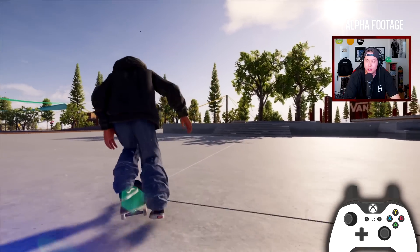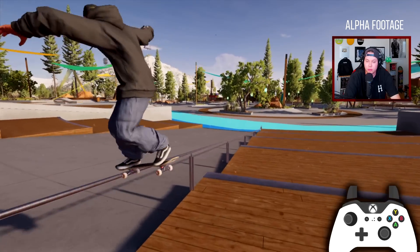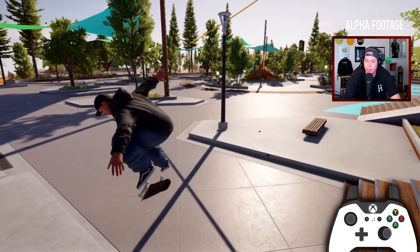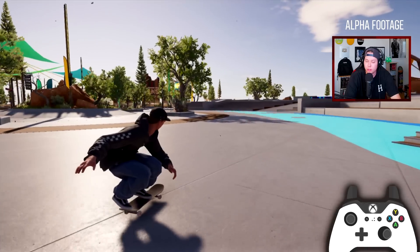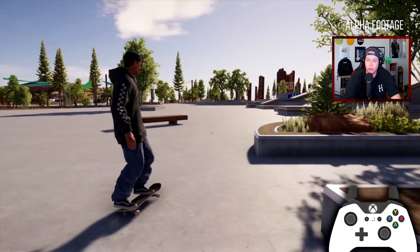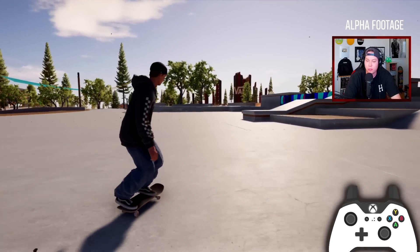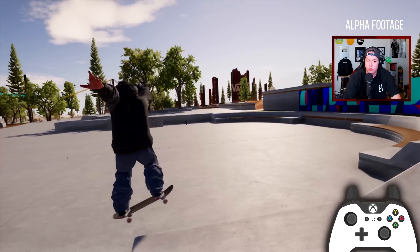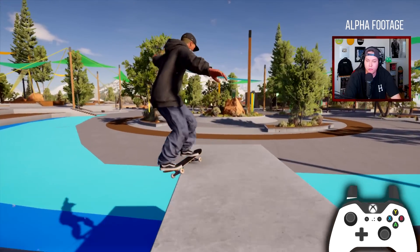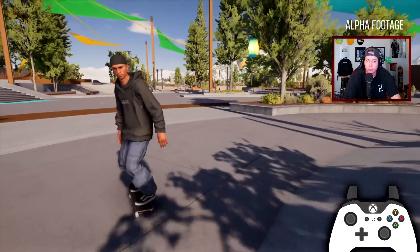Front nose blunt, front nose blunt! Backside 360 kickflip — nice. Frontside 360 heel. Heel flip over that one. Nollie heel over that one — I was trying to spin into it. Look at the combos! A kickflip front feeble with a little kickflip out. We gotta do some more impossibles though — big spin impossible! That is such a good looking trick.